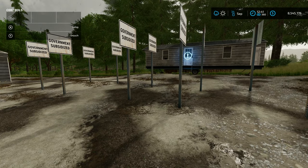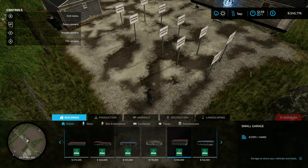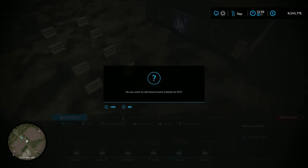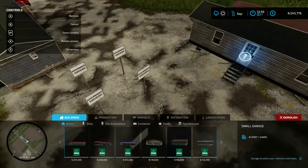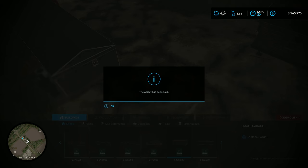Slow down the time and demolish the generators when you're done. That is the first way of getting unlimited money — probably the easiest way.